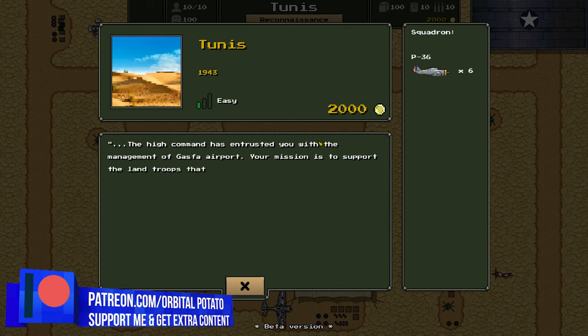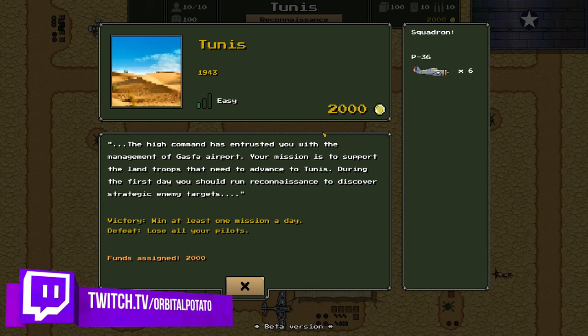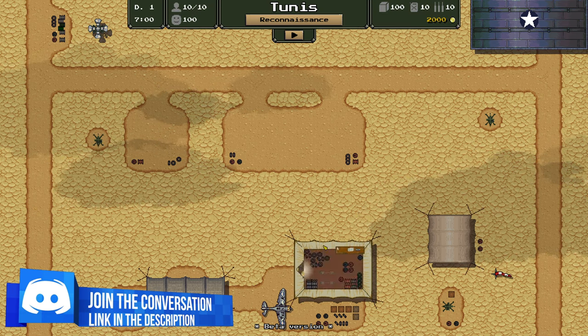We'll stick a tiger on our plane as our squadron emblem. It doesn't look great, but this is still very much a demo, very much a proof of concept. Hopefully it's going to turn into a good full game at some point. The High Command has entrusted you with the management of the Gasfa Airport. Your mission is to support the land troops that need to advance to Tunis. I've completed the tutorial, so I'm going to be tutorializing a couple of elements we've got here.